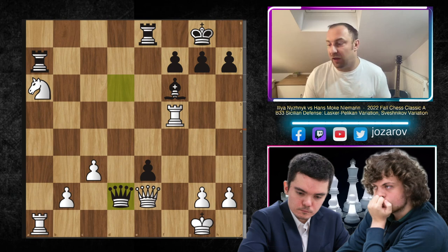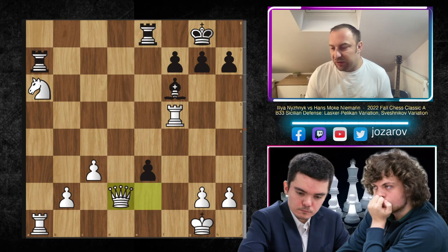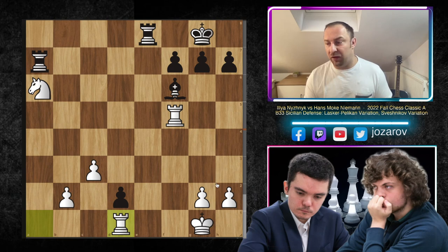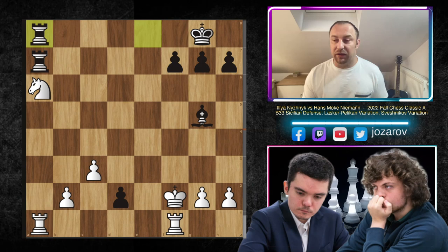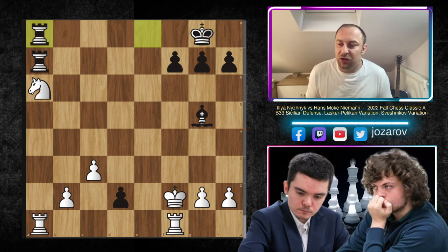Even if you play Queen to D2, after E takes D2 you can maybe stop the progress, but again you lose the Knight on A6 - so it's not working. You can play Rook to F1 protecting the D1 square, but with Bishop to G5 and King to F2, we play Rook to A1 again. It's not working, you lose the Knight again. The Knight was the whole problem in White's position - losing the Knight on A6 means from that point on it was simply a one-way ticket.